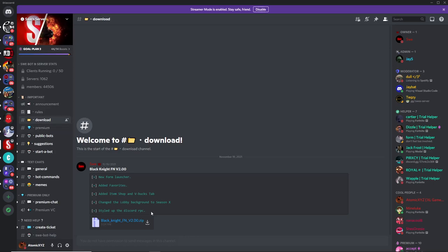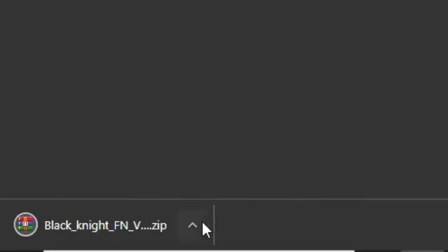Once you're in the download channel you can click on this download button right here and this will be downloading the Black Knight FN. Once it downloads, if it says something like 'keep or delete,' you want to make sure you click on 'keep.' This is not a virus even though it might detect it as one — make sure you click on 'keep' if it asks you to do that.